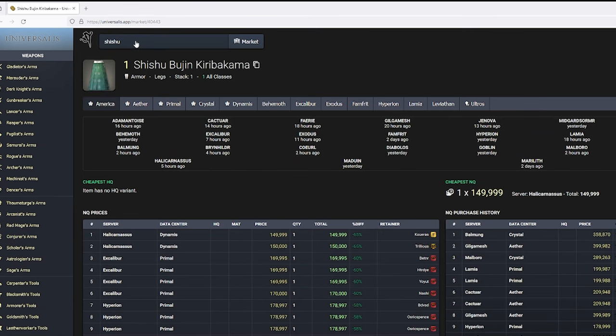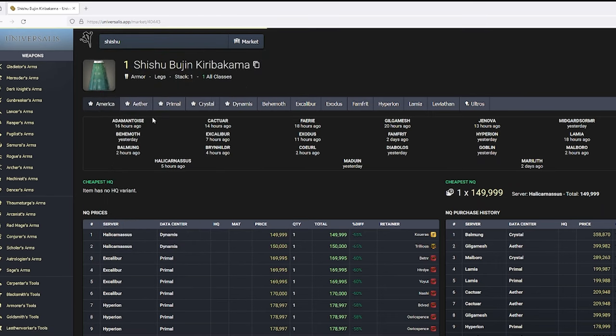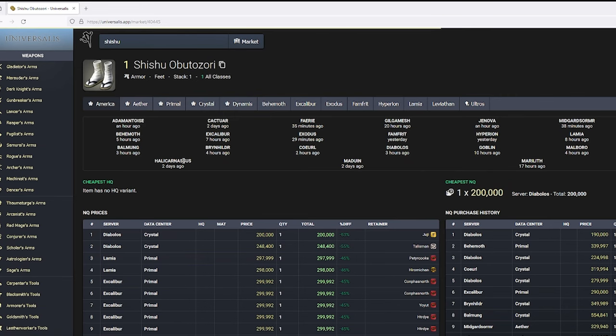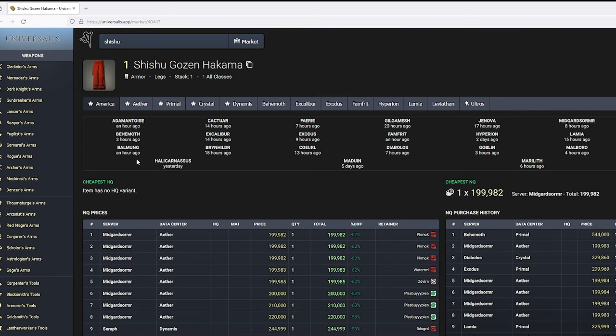The Kiribakama is 150,000 for three runs, at 50,000 a run. The Obutazori is going for 200,000 for three runs, at roughly 63,000 each. Kanzashi is 150,000 for three runs, so 50,000 a run. The Kochiki is 170,000 for six, making roughly 28,000 a run. Hakakama is 200,000 in three runs, coming out to 63,000.